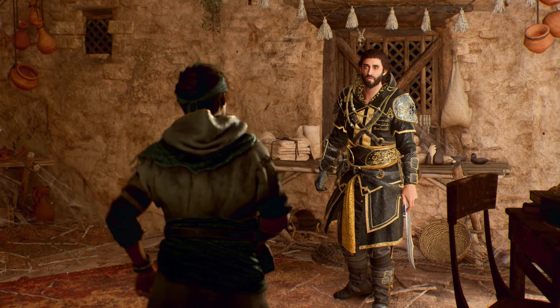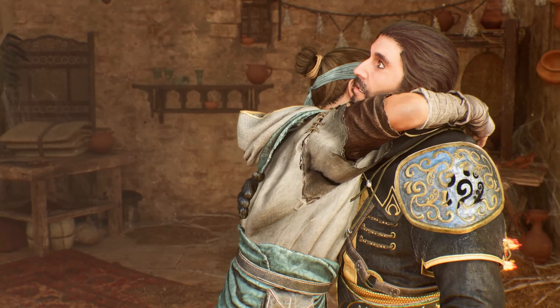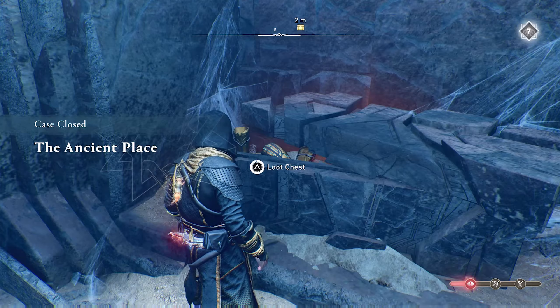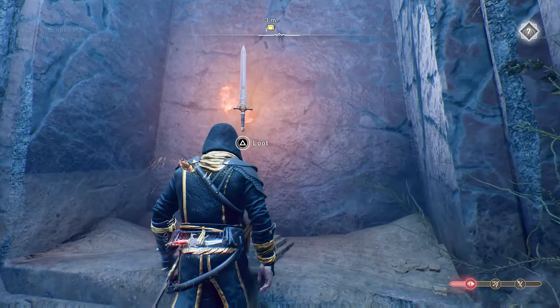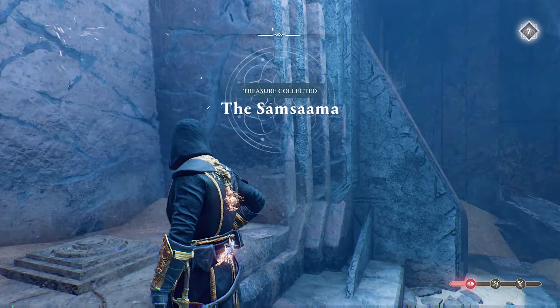Now first things first, if for some reason you guys aren't seeing these icons pop up on the map, that is going to be because you will first need to complete the quest called Old Wounds in Baghdad. This quest is going to be available roughly around 2 hours into the game, and it opens the door for collecting these mystery shards from these enemies.